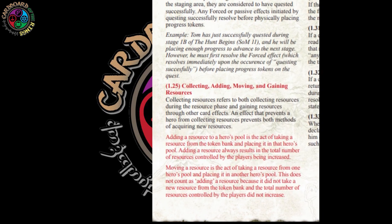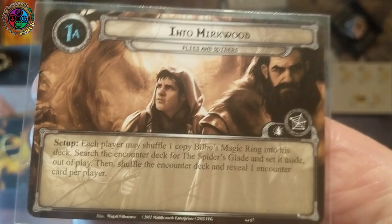Unconscious characters trapped in a sack made by a spider cannot get resources. Let's get on to the video. This is Flies and Spiders, the first quest in the second Hobbit box, Overhill and Underhill. Side 1A says we're going to find Bilbo's Magic Ring, put it in our deck, find the Spider's Glade and set it aside.